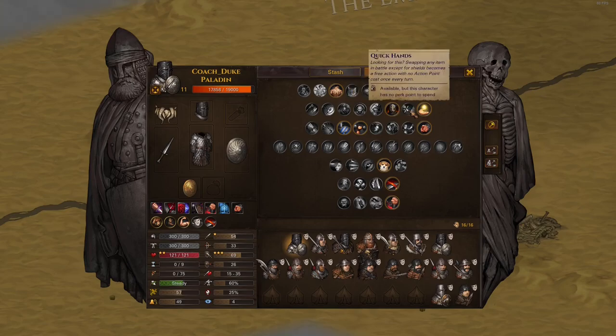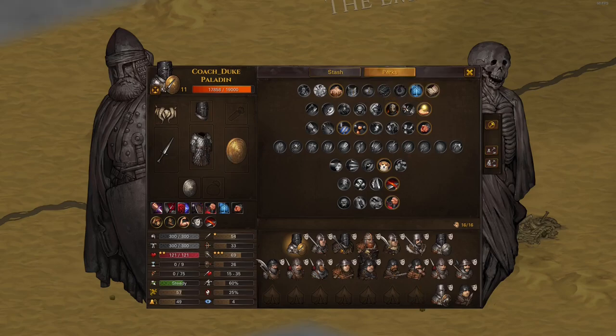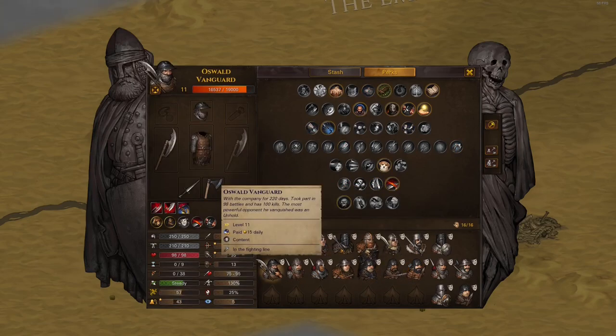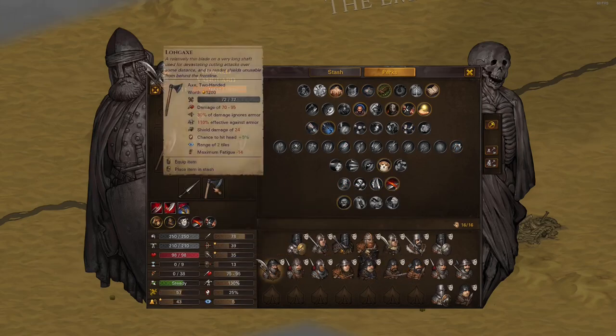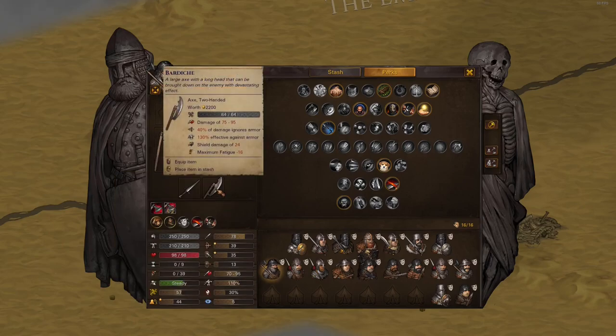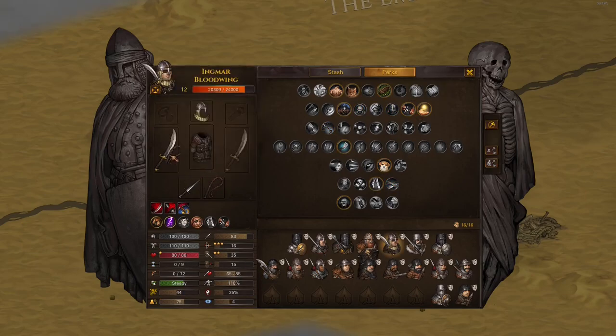Quick Hands is an amazing perk - switching your weapons doesn't cost any action the first time each round. I use this on throwers, Bannermen, and all my vanguards. You can switch and hit an enemy one tile away, or switch to whip somebody or disarm somebody. This makes the game way more fun.